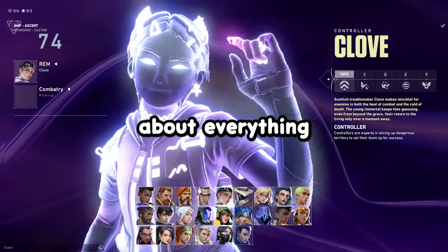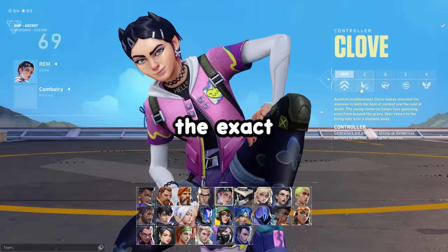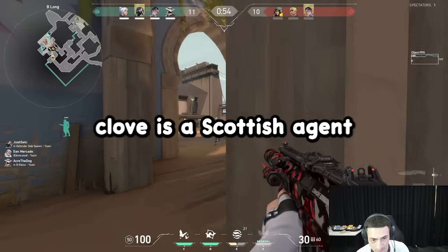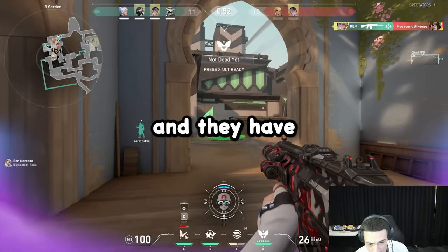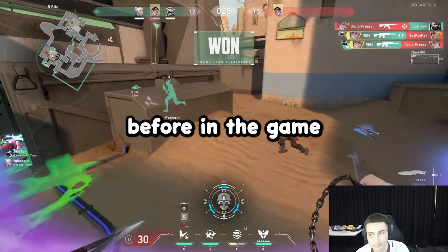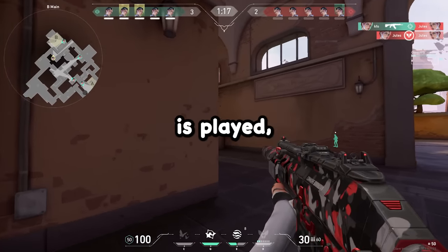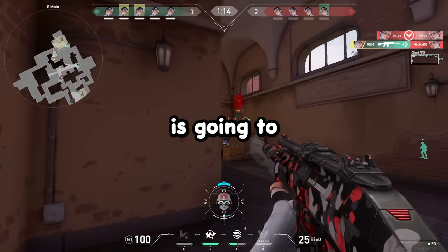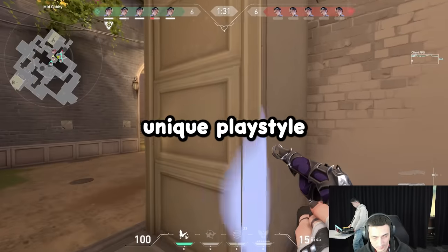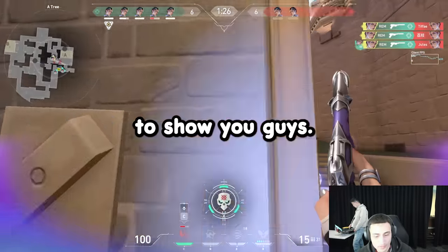In today's video I'm going to be talking about everything you need to know about the new Valorant agent Clove, which will be releasing soon. I'm not sure of the exact release date — I am currently playtesting the agent at Riot Headquarters. Clove is a Scottish agent and they have a bunch of very unique abilities that you have never seen before in the game, and they are going to be changing the way that Valorant is played in my opinion. The controller meta is going to be insane after you try Clove, as they allow for a unique playstyle different from every other controller in the game.